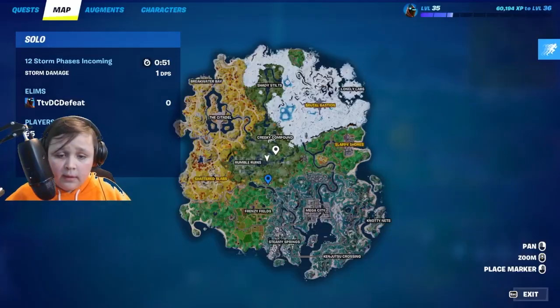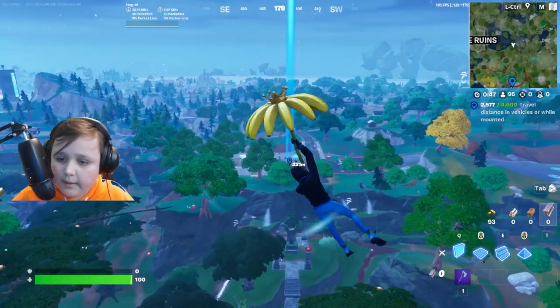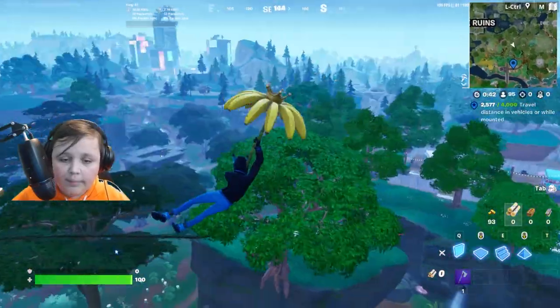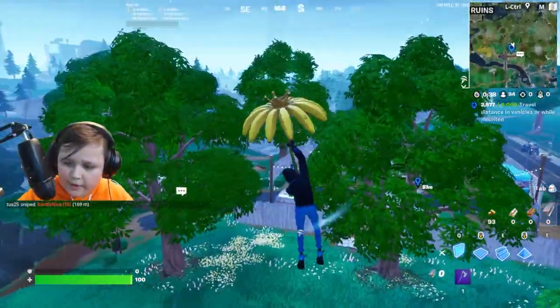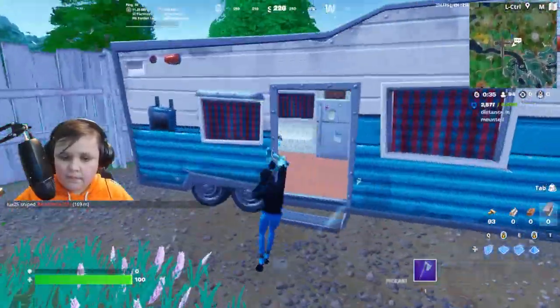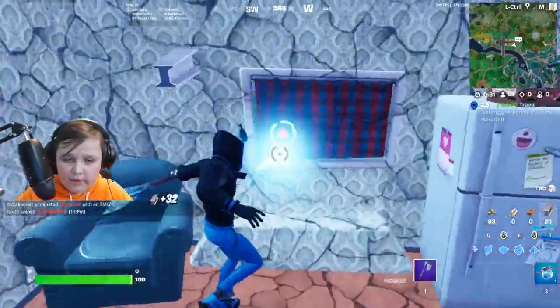I haven't been able to fully experiment with drops yet but so far this is my most successful drop. You want to land over here — you can land at trailer park or gas station. I prefer trailer park but you can do whatever. Luckily there's no one landing with us.